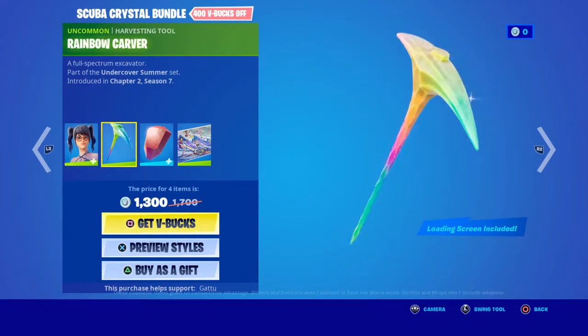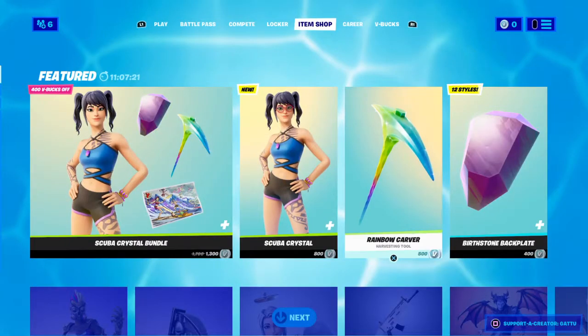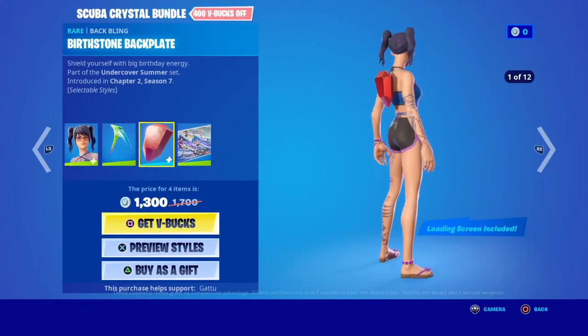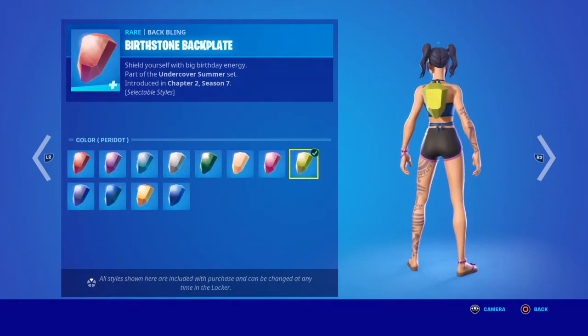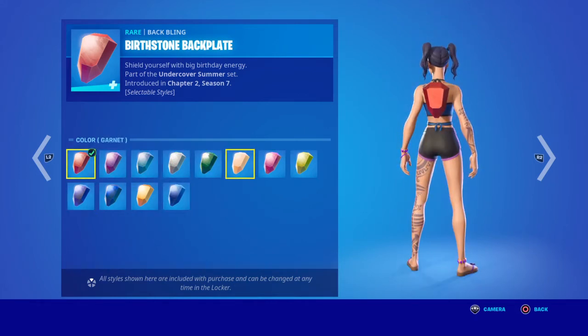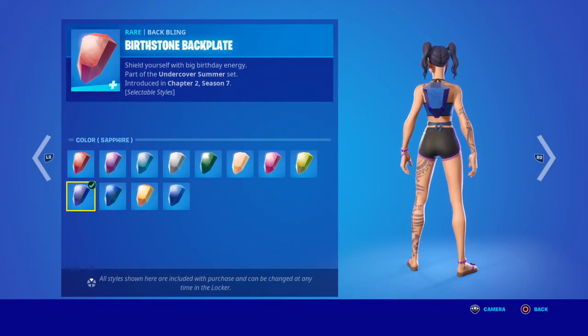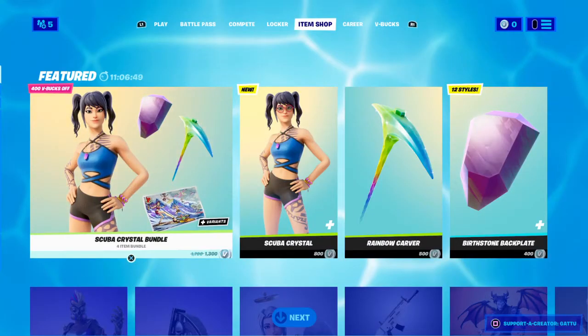Moving on to Rainbow Carver — this is really nice. It's only 500 V-Bucks. Then you have the Best-On back bling which has like 12 edit styles. Yeah, it's definitely 12 — there are so many edit styles. This is really nice.